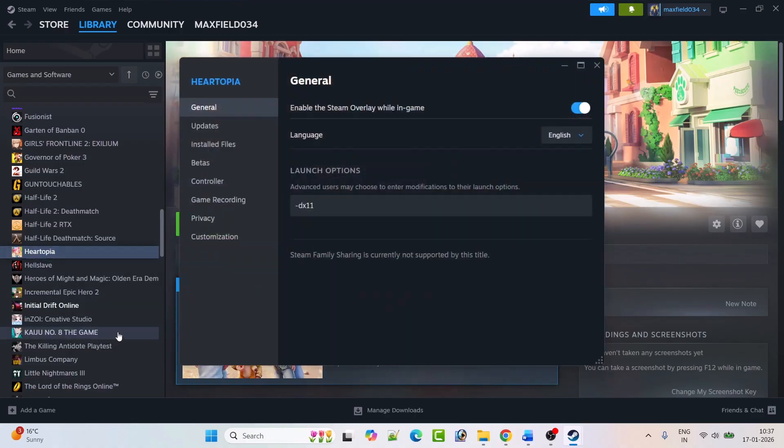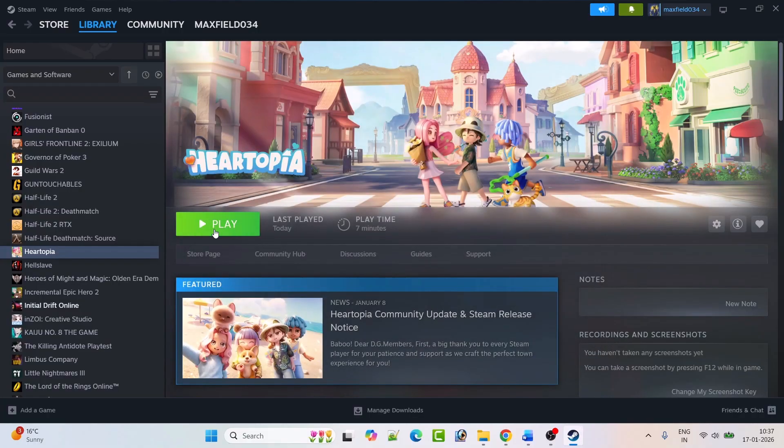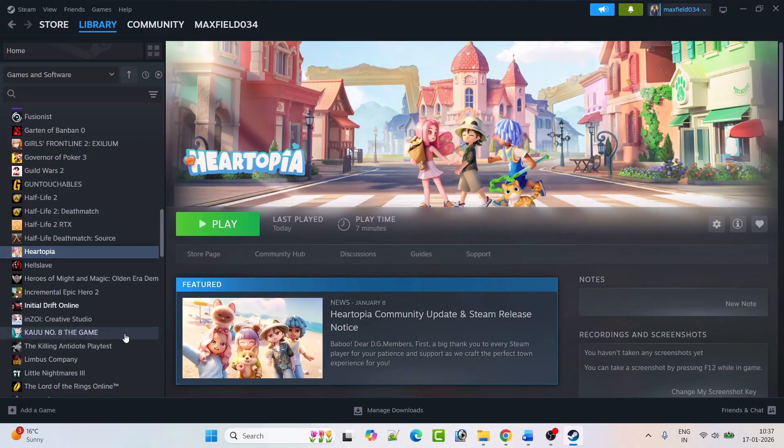If that doesn't work, right-click on Hartopia, select Properties, and in the launch options type '-dx12'. Close the tab, launch the game, and check. If it's still not working, right-click, go to Properties, remove the launch options, and follow the other fixes in this video.